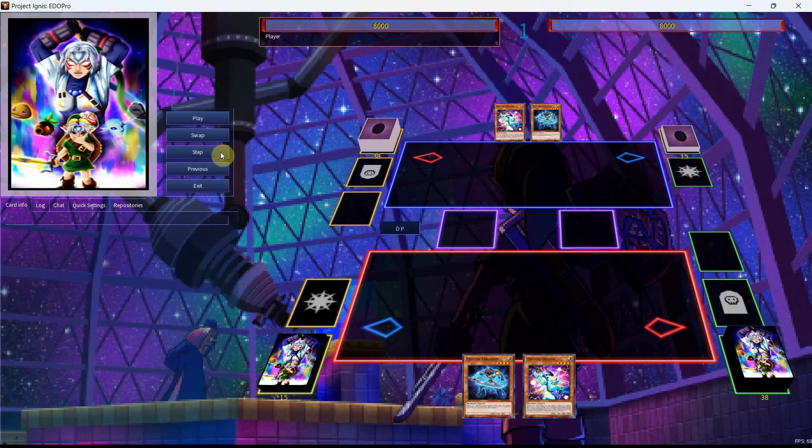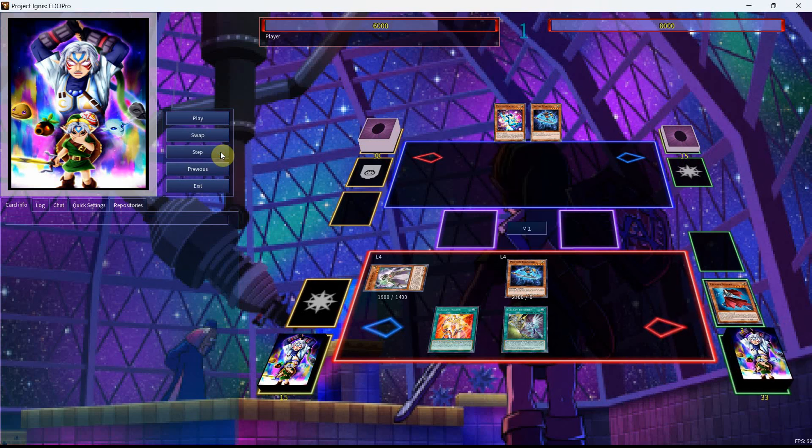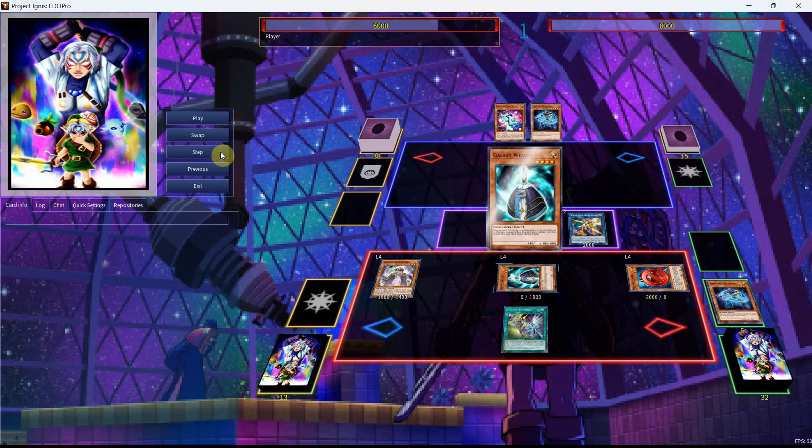Starting with Photon Thrasher plus Photon Orbital — just to show what you can do with any Photon monster along with the Orbital. We activate the Orbital, use its effect to get ourselves the Galaxy Wizard, Normal Summon the Wizard, search the Galaxy 100, then send the Jumper. The Jumper really is an important card for this archetype because so many combos revolve around it. We use the Galaxy Photon Dragon to send the Emperor, revive the Emperor, go into our Soul Flare to get back our Summoner, Normal Summon it, get back the Galaxy Wizard, search the Galaxy Eyes Photon Dragon, and make the Star Leash.